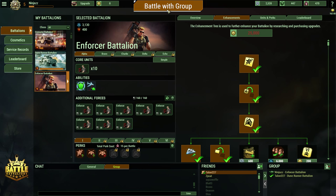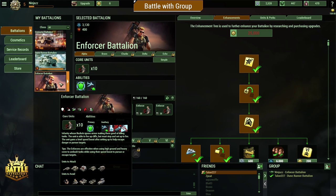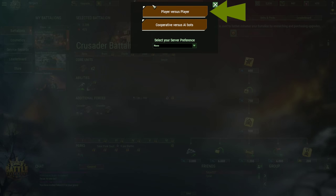Getting into the action is easy. Just select which company you want to play with on the battalion screen, and then click that big, bright battle button up top. The game will give you two options: playing PvP against other real folks, or playing against AI computer opponents. It will also ask you what server region you prefer, but unless you have a specific need for one, that's best to leave on none. Choose your play mode and the game will queue you for a fight.